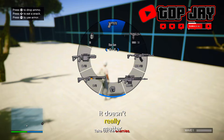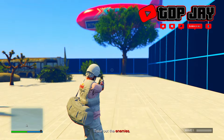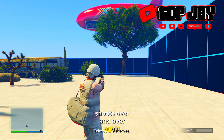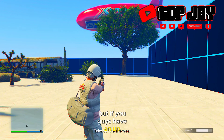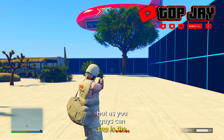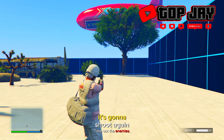What you guys want to do is just make your way somewhere around here — it doesn't really matter where you go. You just want to make sure you have a stun gun or an Up-n-Atomizer, and you want to prop your controller up where it shoots over and over again. I'm just using the stun gun because I do not have an Up-n-Atomizer, but if you guys have one you can use that as well. As you can see in the right hand corner, I'm just holding my trigger button and once it hits the end it's going to shoot again.